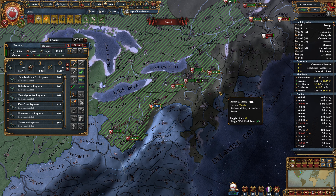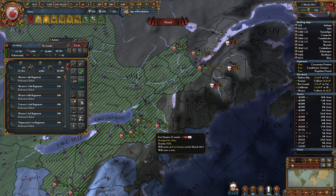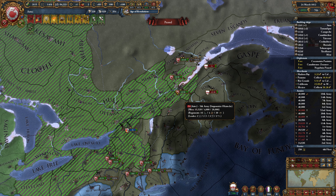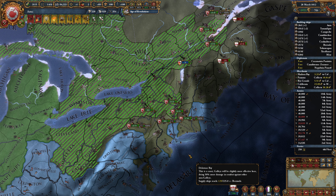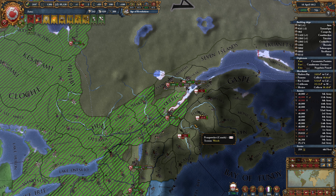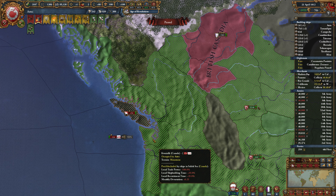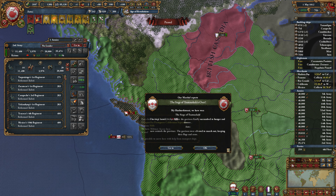Just taking their capital is going to be a big turn for us. So we're going to push in with this force here. The real question that I have is where did their army go? We know it was grouping up in this area, and they've since dropped off the map. So that is a little bit dangerous. We need to stay a little close together here, and we'll find out. So we're going to push in and attack Toronto. And we'll continue to push in over on this side. We're just slowly creeping in on their capital.